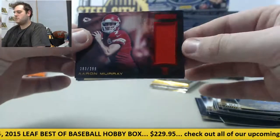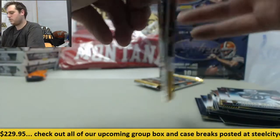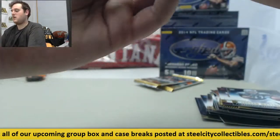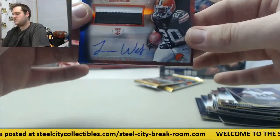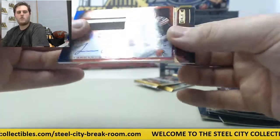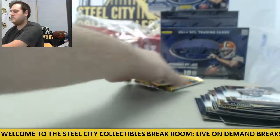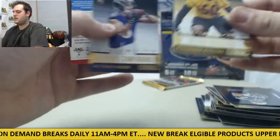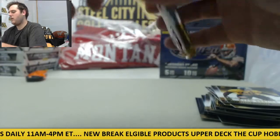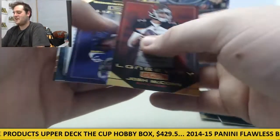Aaron Murray on the jumbo jersey, Freshman card. Rookie card Matthews and James White. Make sure you stick around because we've got the Montana jersey coming up at the end with the randomization. Nice rookie patch auto right here — Terrence West out of 25 for the Browns, nice card right there for Cleveland. Terrence West, Storm Johnson are the rookies. Shazier, Campanaro rookies. Last pack right here of Rookies and Stars.